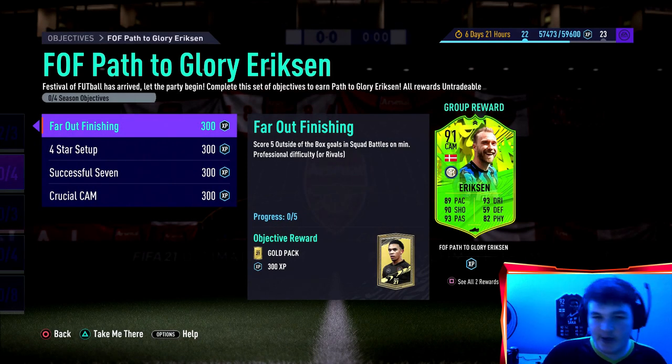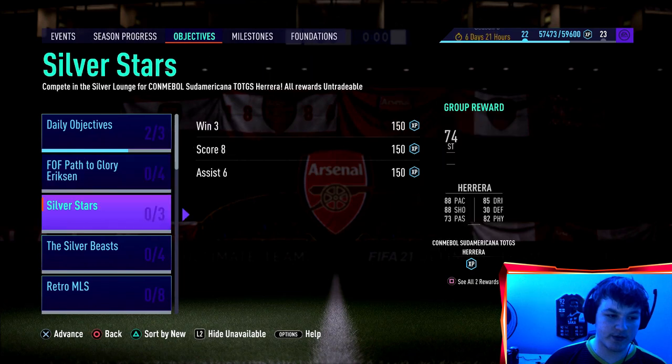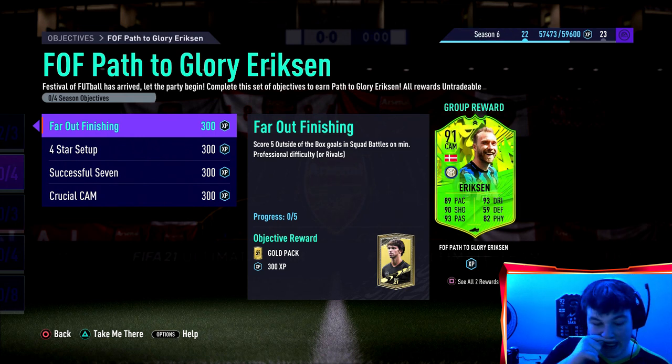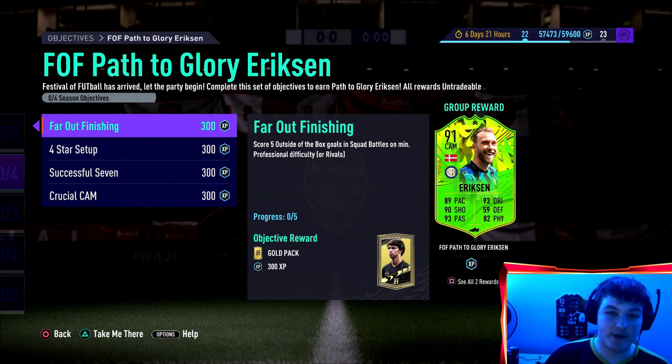Welcome everybody back to another objectives guide. You guys seem to be loving them, so we're going to keep smashing them out. The one thing that is a little bit annoying is Eriksson's objectives are in squad battles or arrivals - he's not one you can do in an online friendly. So boys, this is going to be a long boring grind, but today we're going to give you my tips to speed it up.